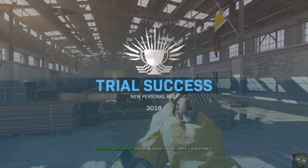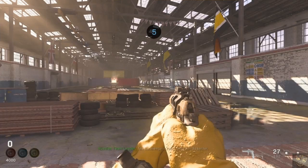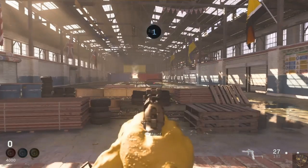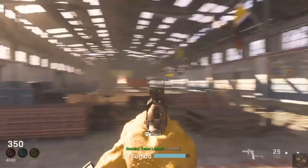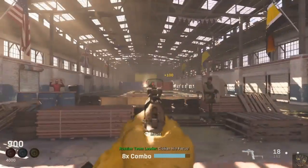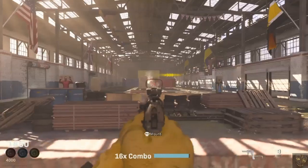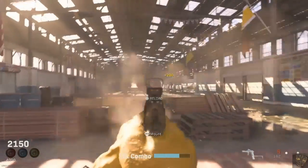The next tip is kind of a two-part tip that goes hand-in-hand. Headshots — you want to try to actually aim for the heads of the targets. They seem to give you more points than just a standard body shot. You also want to try to build up a combo. The combo builder is at the bottom of my screen right now, and it's just climbing every time I shoot a target. It seems like you can miss a shot and your combo still goes — you just want to make sure you're hitting your shot before that little bar goes all the way down.